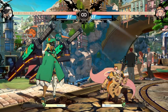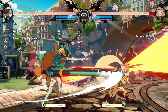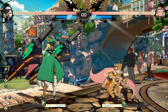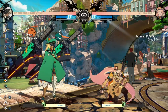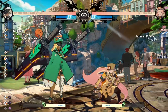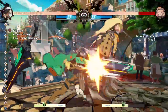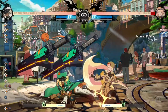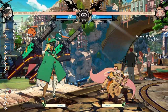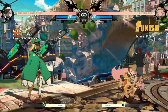My next tip kind of goes hand in hand with that — RAM players don't use their K normals enough. It's very easy to get stuck in the mindset that you should always be hitting fire slash, 2S, or 5H, because those are generally her best buttons and the ones you'll use most often. But RAM's K normals are also very good and very underutilized. Her 5K has great range for how little recovery it actually has, and it can be a great combo starter if the opponent is close enough to connect into 2D.